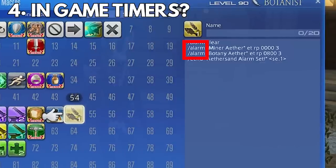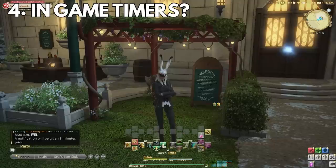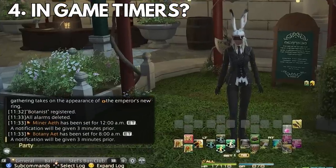Looking at this macro: the first part is /alarm followed by the name of the alarm in quotes, then ET which stands for Eorzea Time, then RP (which I'm still not sure about), and then the time in military time. So for ether sands that would be 0800 hours. The very last number — a 1, 2, or 3 — is the amount of IRL time you want to be notified before the alarm goes off. A big thank you to the creator of this macro, as you're the only post I've been able to find talking about this.